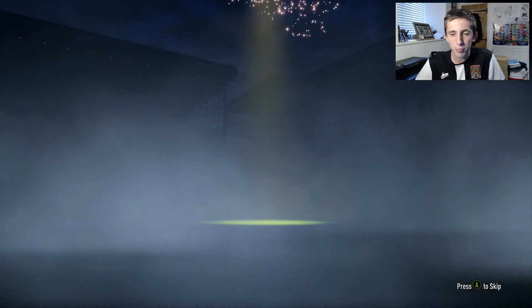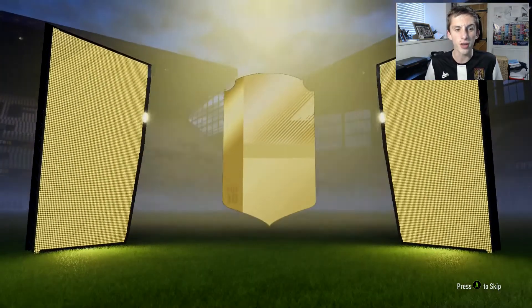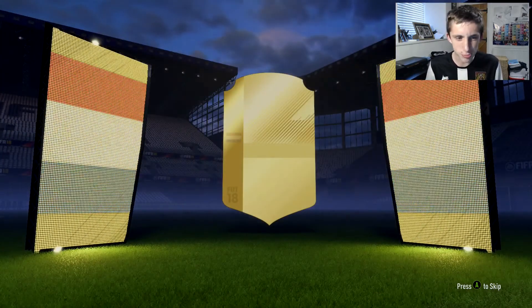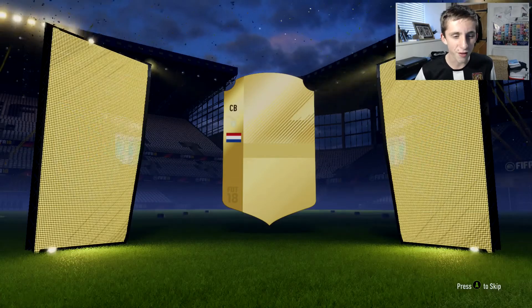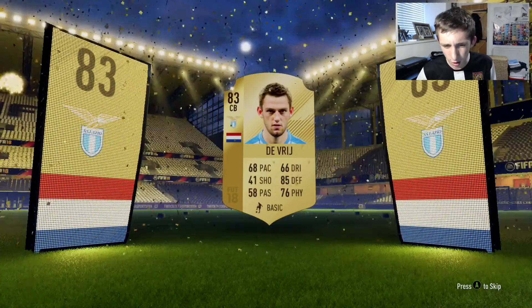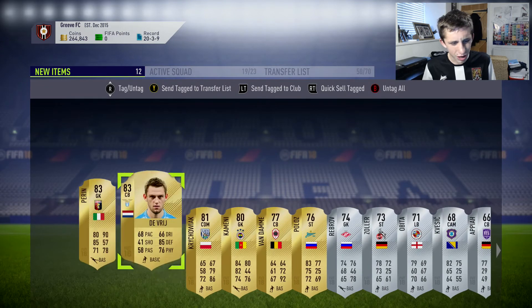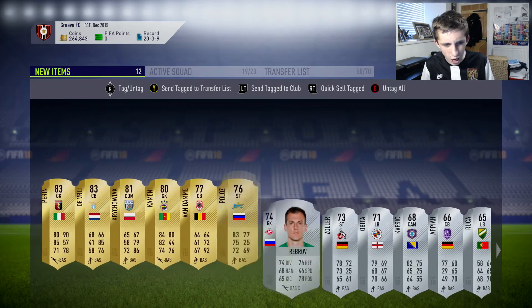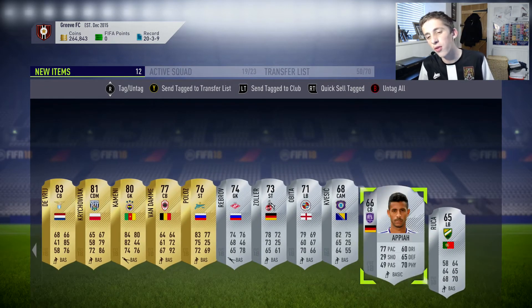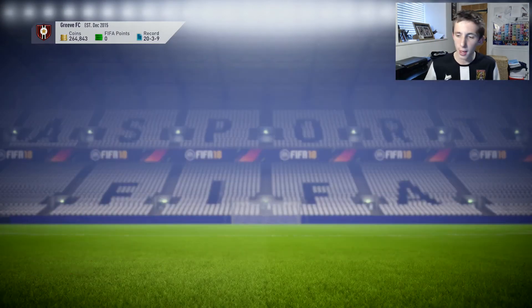Our last pack was actually pretty good as well — we get our third gold player in a row, which is really good, three out of five. In this one we get De Vrij, the center back from Holland. I don't know if he goes for a lot — he only has 68 pace so probably not much — but I wouldn't be surprised if he goes for a little bit. We also get quite a few silver rare players which might go for something on the market.